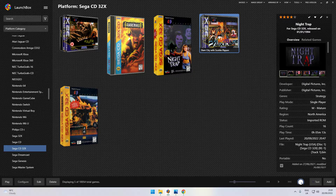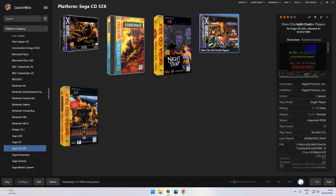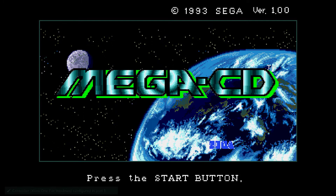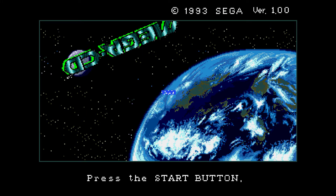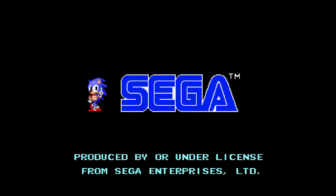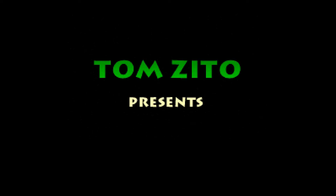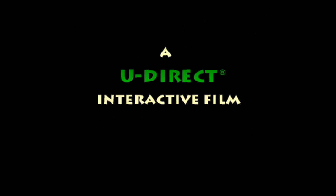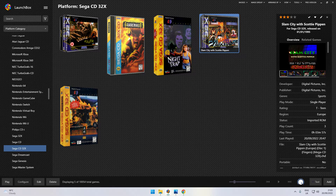To launch a game, just hit the icon. I'm going to try Slam City with Scottie Pippen. There you go — I do remember this one. It's almost perfect. It brought a bigger resolution to the Sega CD. That looks pretty good — and I think we'll end the video there.